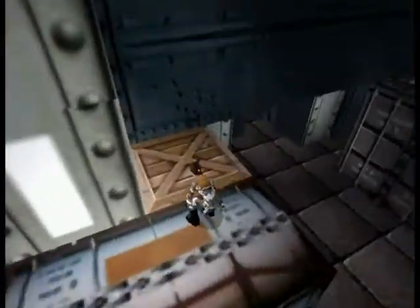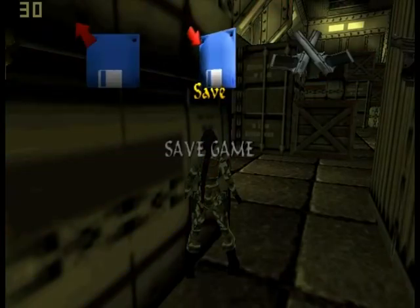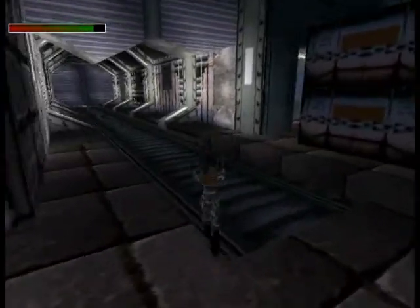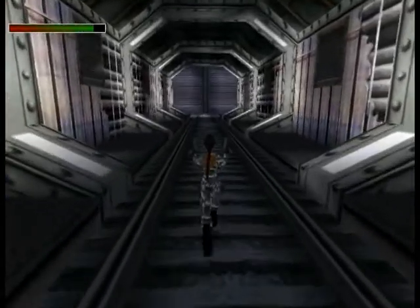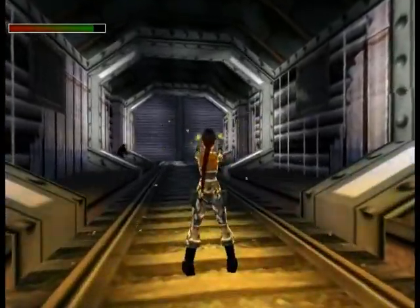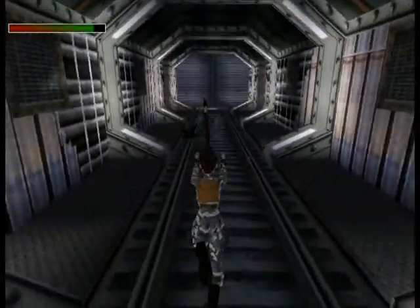Now we can continue and explore the passage that Lara revealed by ripping out the wall. Where are my Uzis? There will be soldiers, so we need to take care of them. Yeah, here they are.